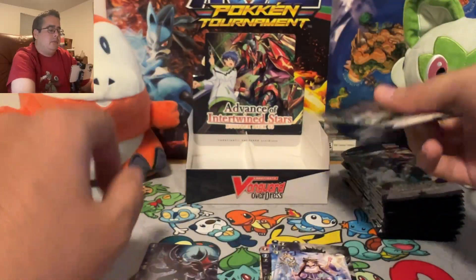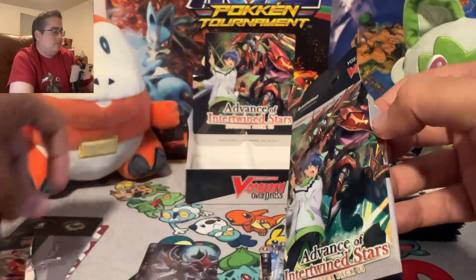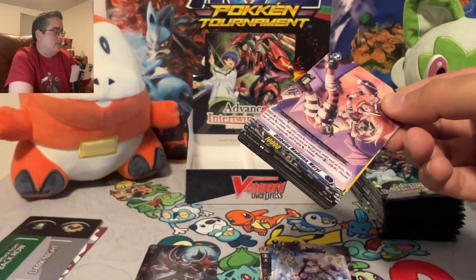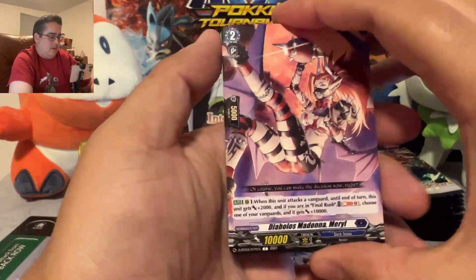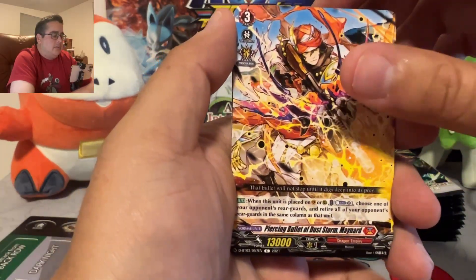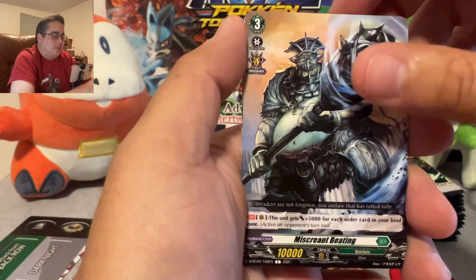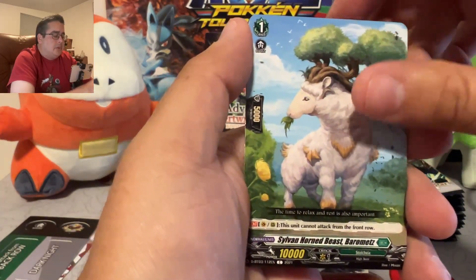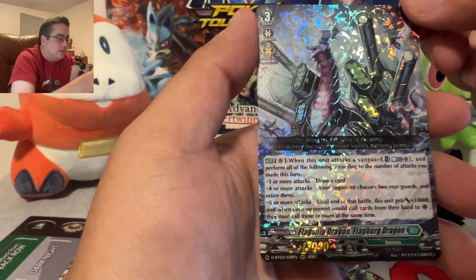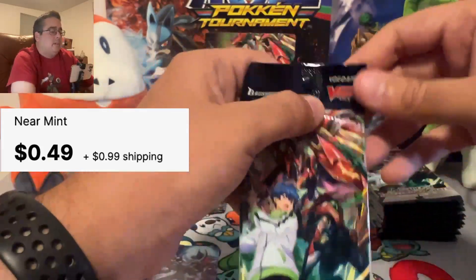I didn't know they had foils — I thought it was just Rare and Double R, and I thought the SPs were foil but that was it. Pack 2: T-Ball is Madonna Merrill, Piercing Bullet of Dust Storm Maynard, Desire Devil Yamba, Miscreant Beating, Sylvan Horned Beast Barmatas, Irate Burst Dragon, and Triple R Flagship Dragon — Flag Berg Dragon.